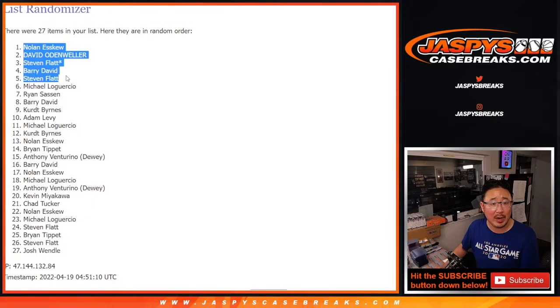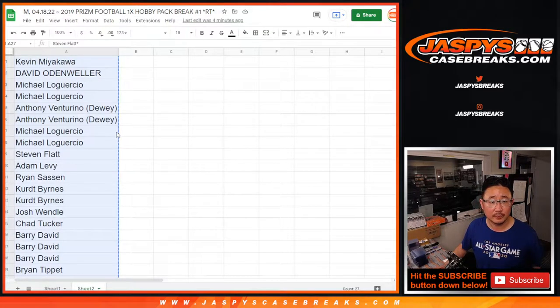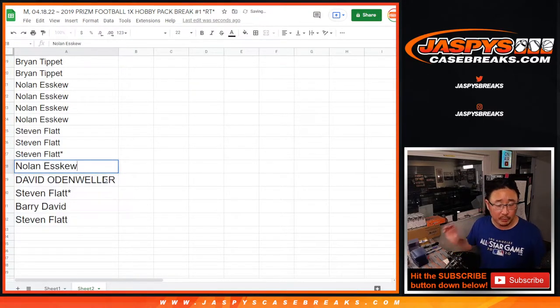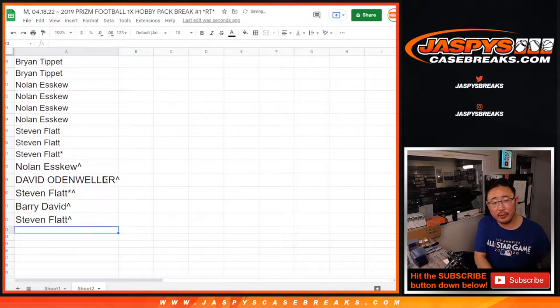Top five after six. So Nolan, David, Stephen, Barry, and Stephen again — extra spots for you. We'll put little rooftops next to your names so you know you won that spot.